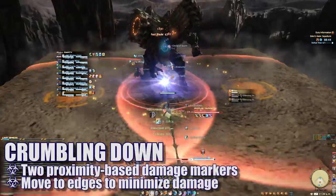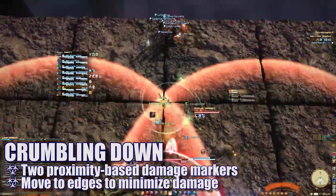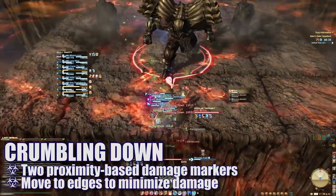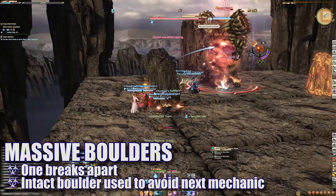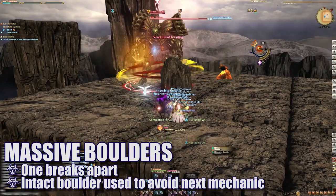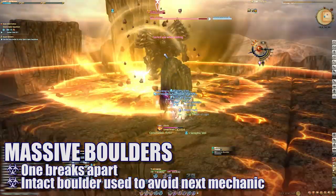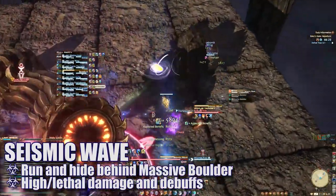Crumbling Down will bring down two proximity-based damage markers on the platform. Players will need to move to either the middle of the north or south edges to minimize damage. Two massive boulders will then crash down on the platform. One of these boulders will immediately light up, indicating that it will eventually crumble under its own weight and disappear.